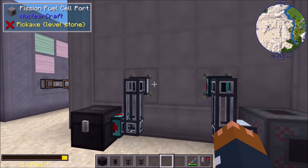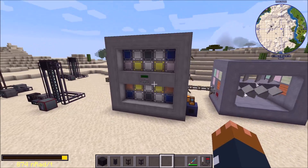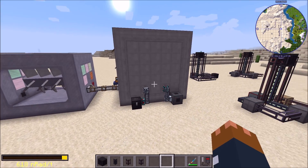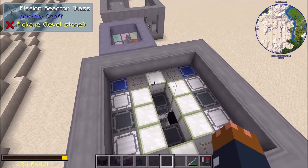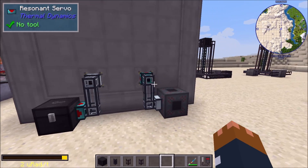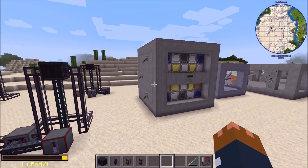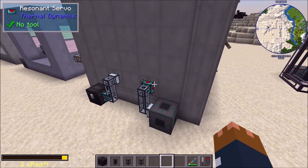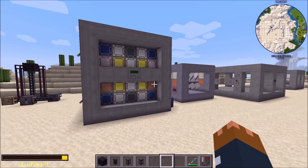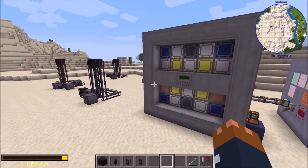All the different ports for all the different component types inside the reactor now have separate ports. This makes the logic and filtering so much easier. With only one port before, the problem was that the irradiator recipe system and the cell recipe system are different, so untangling them in one block was messy. Now they're split: fission fuel cell ports for cells and irradiator ports for irradiators. Ports can now be filtered and used for irradiators, vessels for the molten salt reactor, and coolant heaters — we'll get to all of that later.